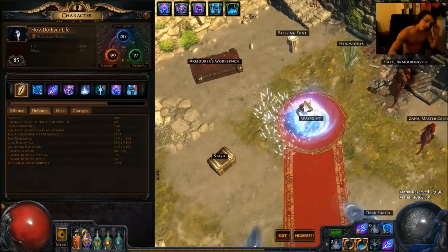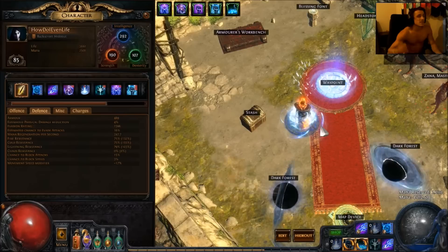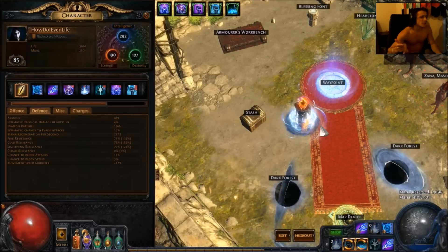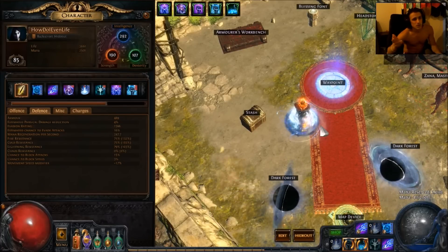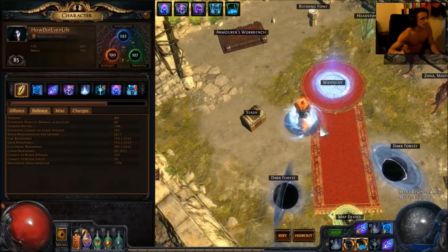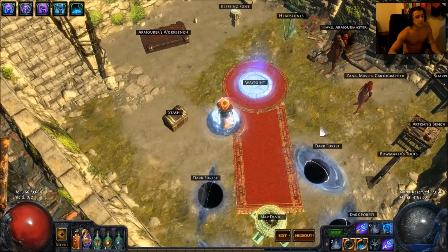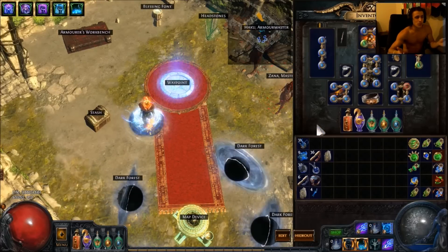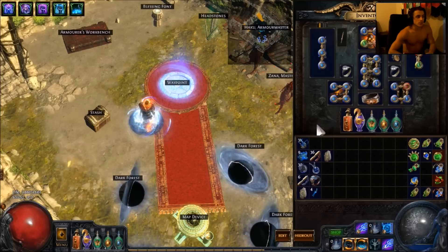What is this build? I'm now level 85 on this guy, and it is my Crit Ball Tendril Call build — or Ball Tendril Call, whatever you want to call it. Ball Tendril Call is the build.